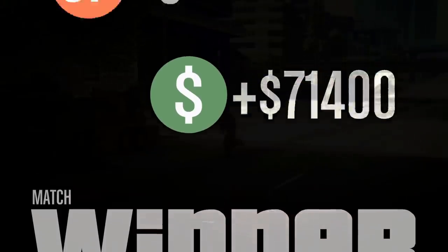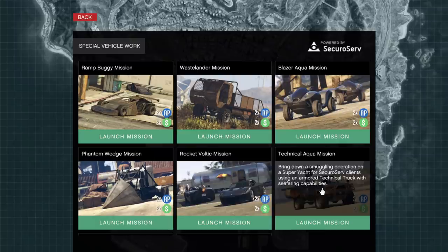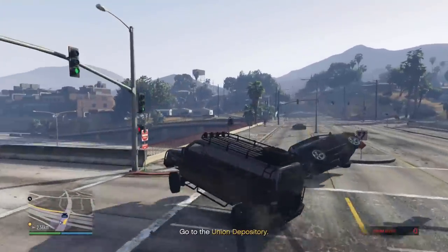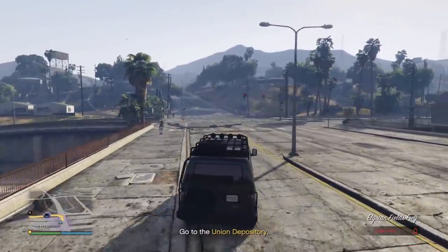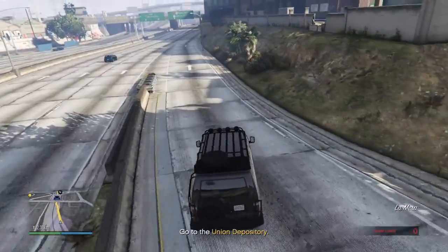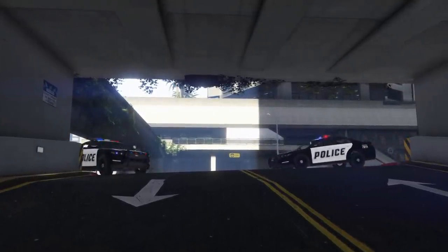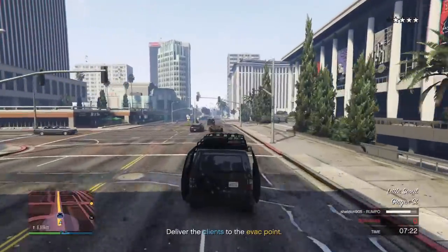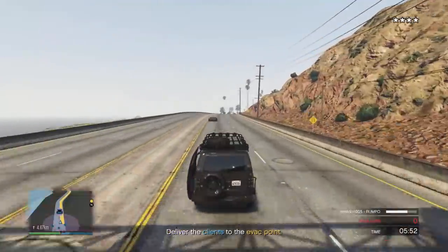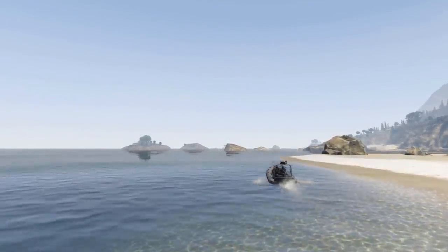One of the last money-making methods this week is Special Vehicle Work — two times money. I completed the Ramp Buggy mission where you evacuate a group of bank robbers to their location. Start these from your CEO office computer under Special Vehicle Work. I wouldn't recommend grinding these as a primary money-making method — the payouts aren't high enough for the difficulty. Getting $27,000 isn't too bad, but missions take 10 to 12 minutes and can be very difficult, especially for beginning players.